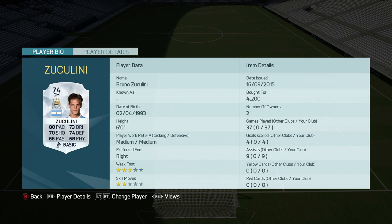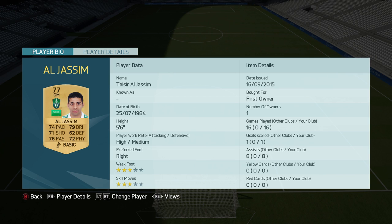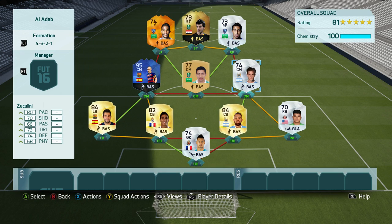Right center mid, we've got one of my favourite silvers for the last two years — Bruno Zuccolini. He gets a hyperlink to Niklas Otamendi and he's just around 4,000 coins. I've had him a long time now and he contributed a fair amount — 37 games, four goals, nine assists. He's now playing for AEK Athens. The middle center mid is a Saudi Arabian player, Al Jassim. He's really fun to use, very nice on the ball — 74 pace, 79 dribbling, 72 physical, 76 passing, and 71 shooting.